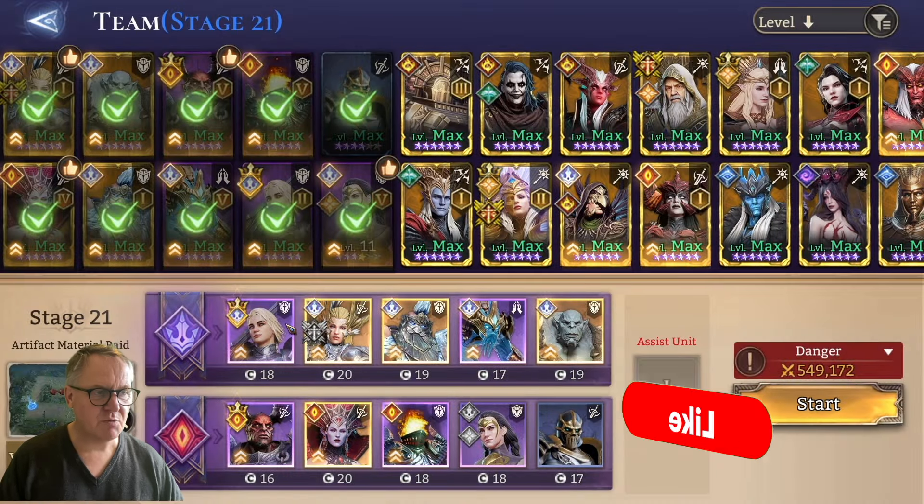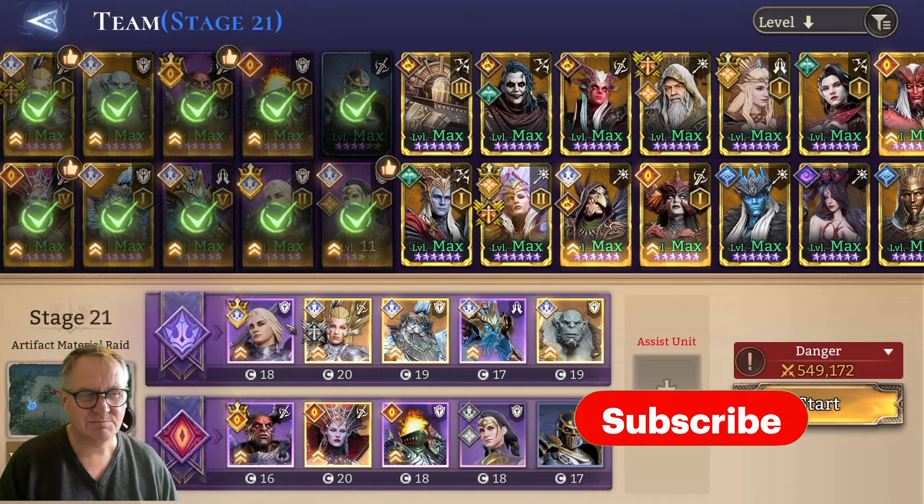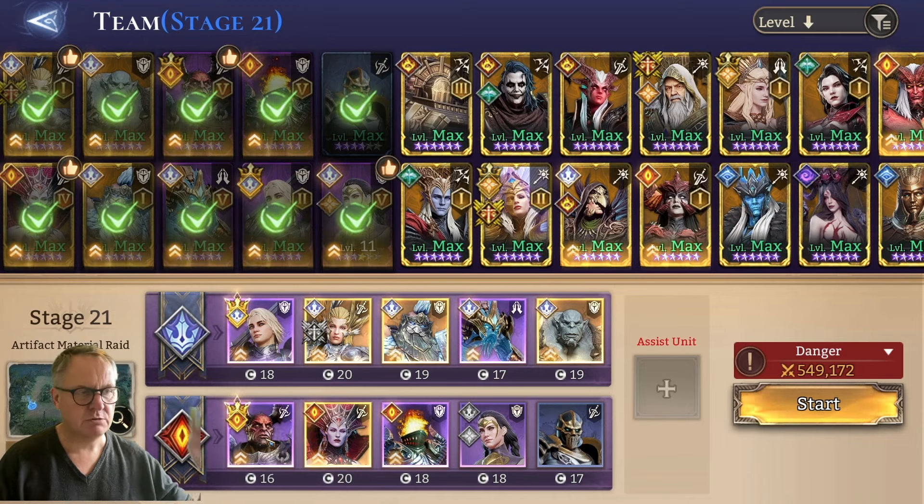Hello and welcome, I'm Mystical — Mystical Game — and we're back in Watcher of Realms. This is the easiest method I can find to do Stage 21 Artifact Material Raid.